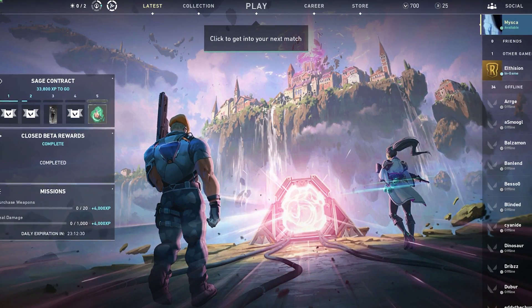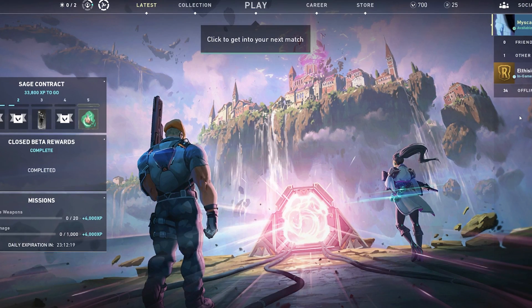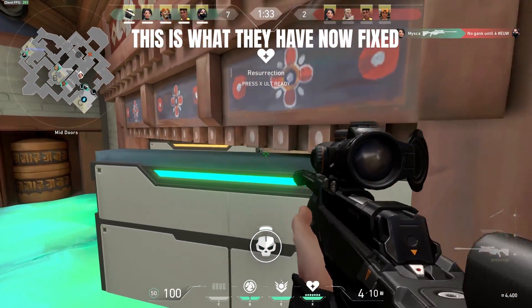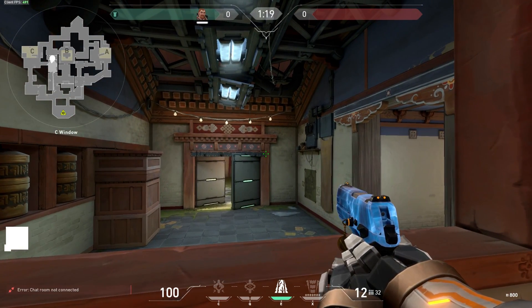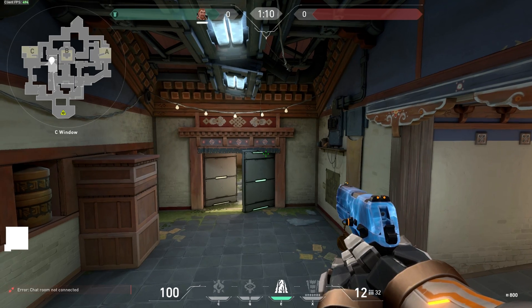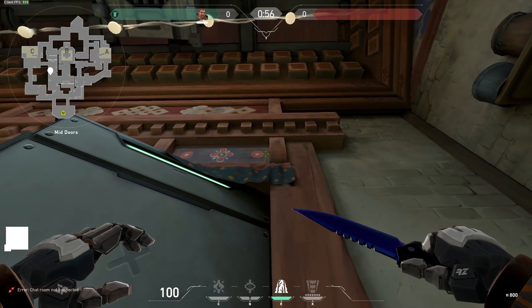There was also a fix for the Sage wall boost used to look over the double doors in Haven — you can't do that anymore. They're putting a curtain in place to cover that angle. It's kind of like fixing it with duct tape, but it actually looks fine — the wall goes over it, it doesn't just clip through. Very nice, Rito.